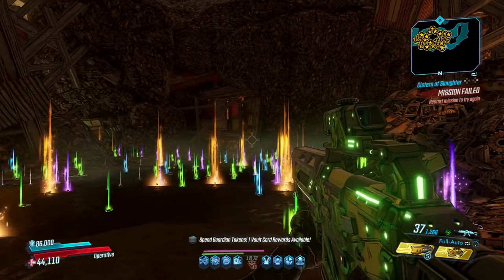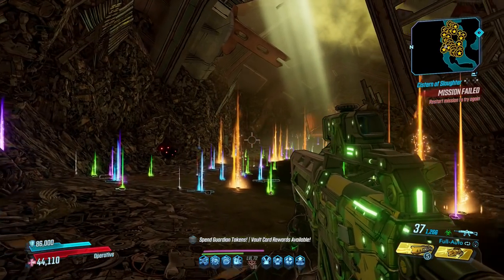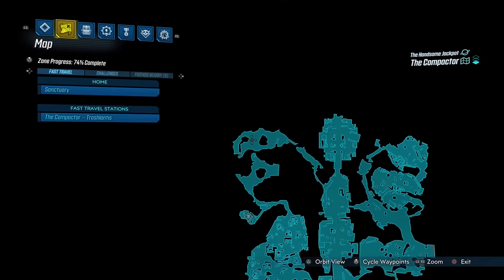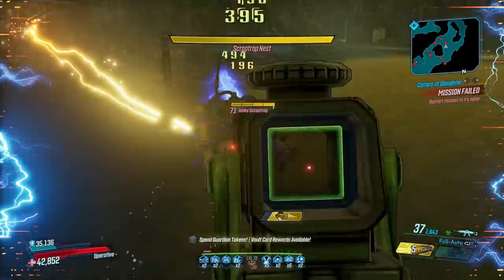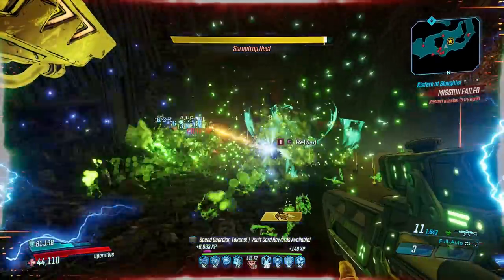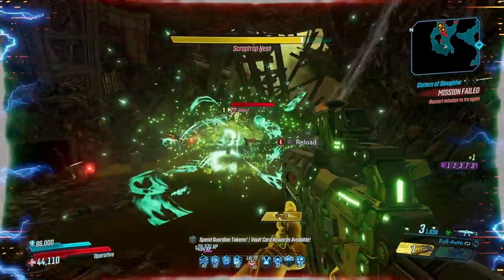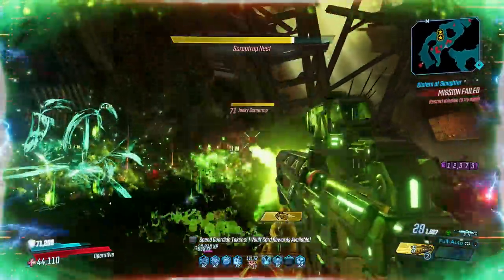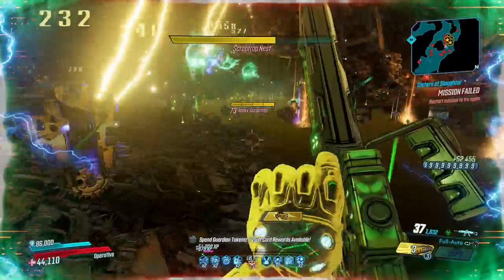Next up is Scrap Trap's Nest, a great legendary farm from the Handsome Jackpot DLC, which you can begin around in this area of The Compactor. This place is probably what Claptrap dreams of at night — a horde of evil robots running around in his likeness swinging buzz axes at you. Maybe it's a nightmare instead, but either way this arena is packed with enemies and they're extremely easy to kill.